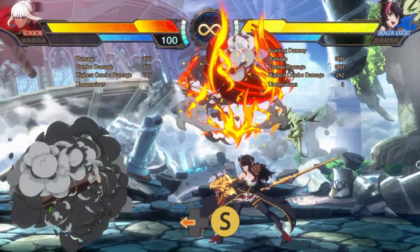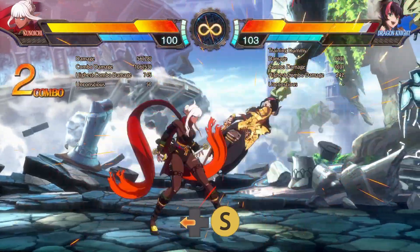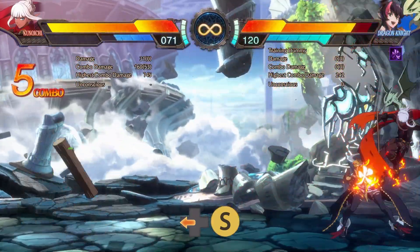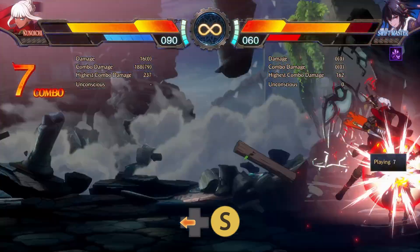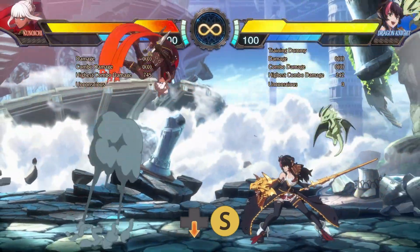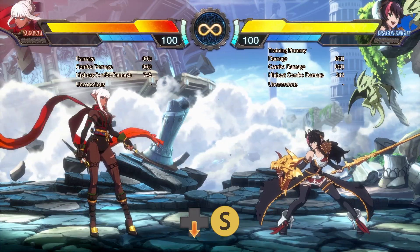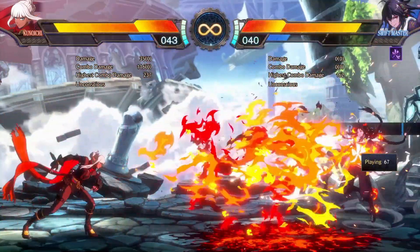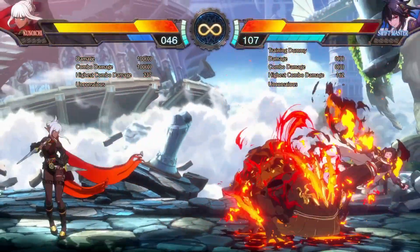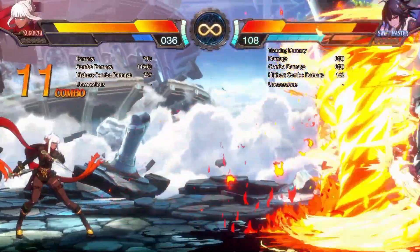Back S is your teleport attack with two different versions. Normally it goes a set distance, but when the opponent is marked with stigma it tracks them and can be used to set up a safe jump on some characters when timed with the rising animation after they're knocked down. Down S while in the air, the flying squirrel attack, is mostly a combo tool but has a few applications in neutral. For the specials, they can all be charged to increase damage, frame advantage, number of hits, and reduce MP costs — overall they just become better moves.